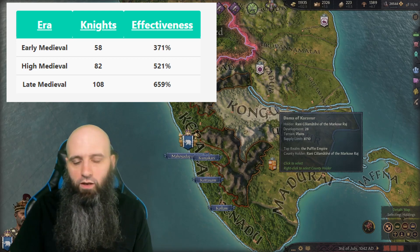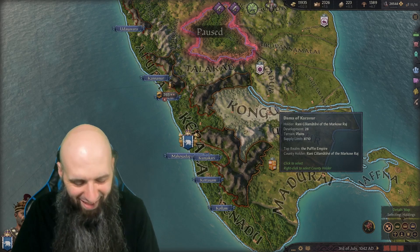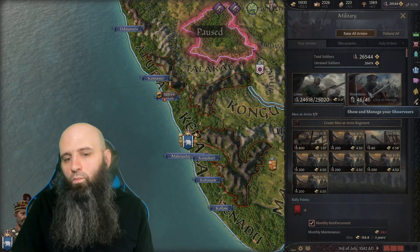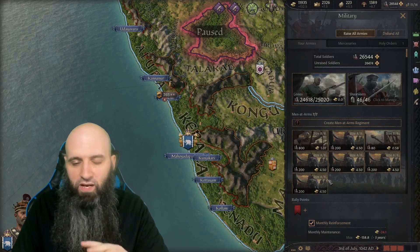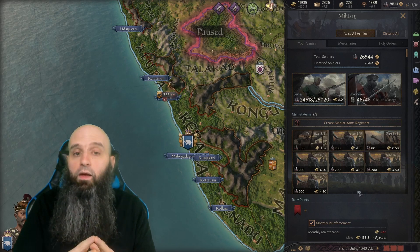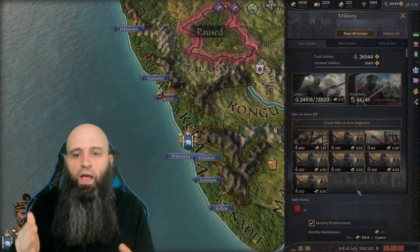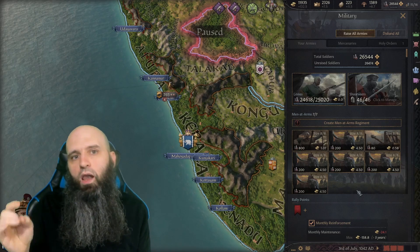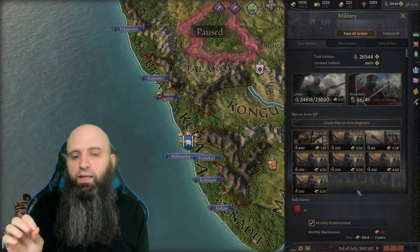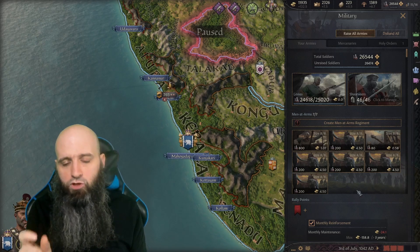With 659% effectiveness, the knights alone could take on entire armies — we wouldn't even need our men-at-arms. With our current setup going into battle with 1800 troops, we lost only 69 casualties while defeating an army of just under 11,000 men who got no retreat phase. Based on previous battles I speculate this army could take on a 14,000-man army without them getting a retreat phase — anything above that and they might retreat.